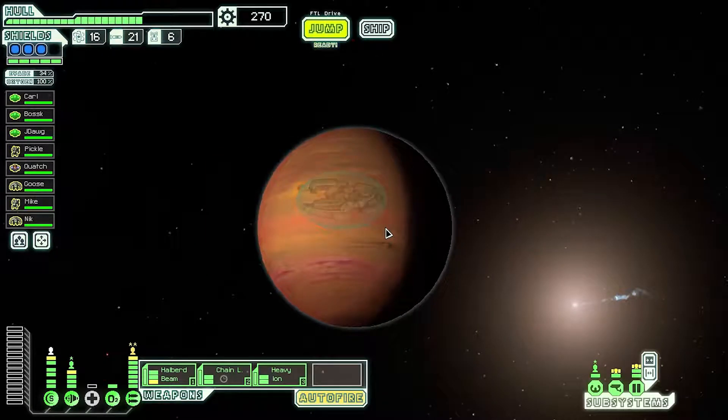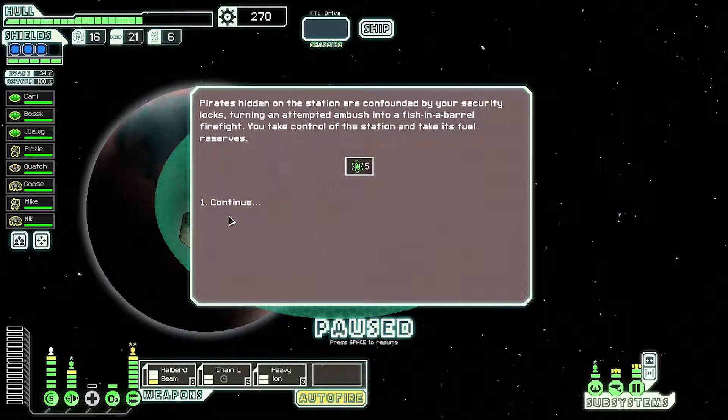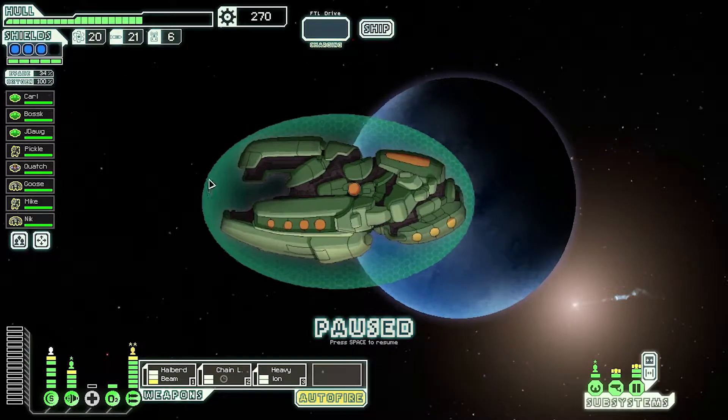We'll avoid the stores, we don't need them. Level 3 shields, we're looking pretty nice. We're going to dock at their fueling station — this may take damage but whatever. Blast doors! Yes. Five fuel — not bad. We are looking very good on fuel, so we may not need fuel for the rest of the game.